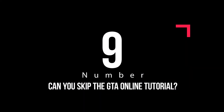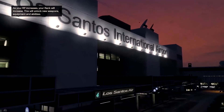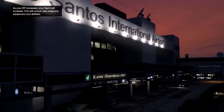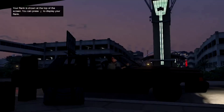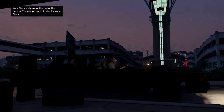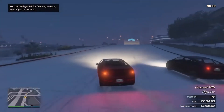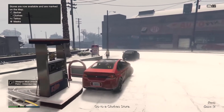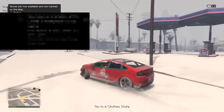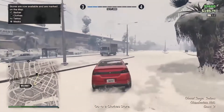Number 9: Can you skip the GTA Online Tutorial? After creating your character, you're going to board a flight into Los Santos International Airport and begin the tutorial section. You may see a prompt with the option to skip the tutorial, but you absolutely shouldn't, as it is an invaluable introduction to the mechanics of the online world. Lamar Davies will pick you up and guide you through the basics, including races, missions, shopping, and robberies, as well as introducing you to several other handy contacts. Players have also experienced issues in the past with receiving missions if they skip the tutorial, so make sure you play through it — it's really not that long.